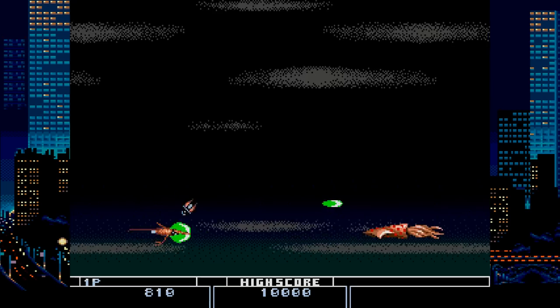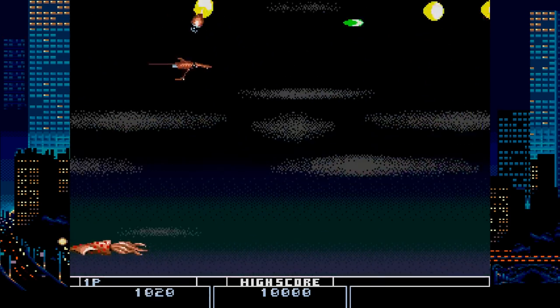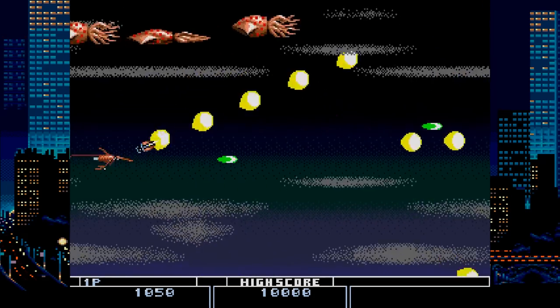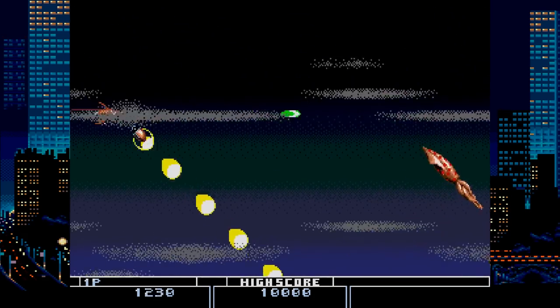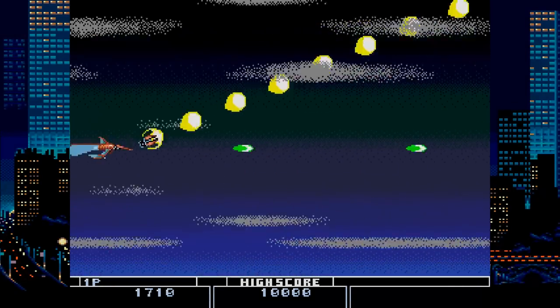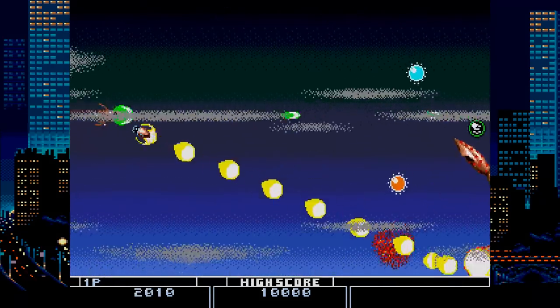Biohazard Battle is a shoot-em-up. You pick a ship and try to kill everything before they kill you. You have a little buddy ship that seems to get the effects of all the power-ups, and I found myself having a lot more success when I tried to aim him instead of my main ship. Unfortunately, you don't directly control his aim — it changes based on where you go on the screen, so a lot of times down is up, up is down, etc.